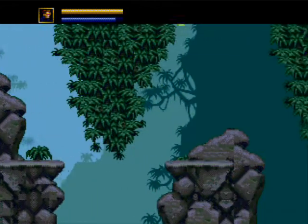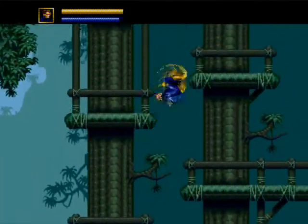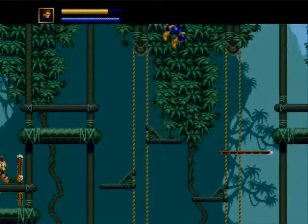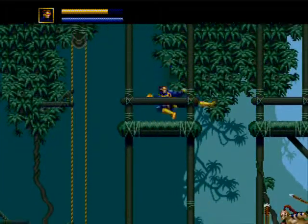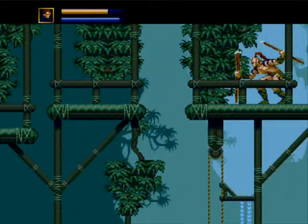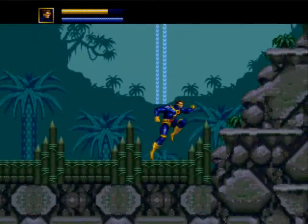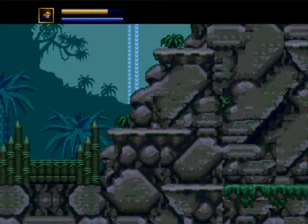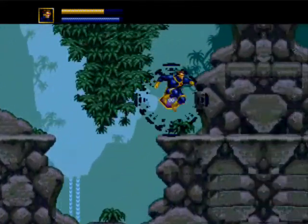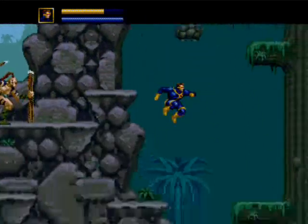I'm having some lag issues - that just kind of goes with the territory when recording gameplay. This is only a major factor whenever I'm jumping over a pit in the later levels, and it might actually be a good reason as to why I don't complete the game. Falling in pits takes a lot of damage despite the fact that Jean Grey will actually lift you out. In this stage it only takes off a little bit, but further in the game it'll take out half your health bar.